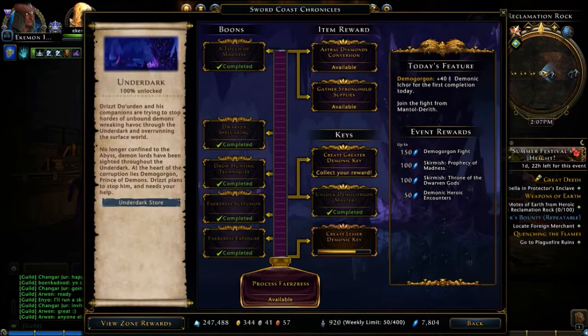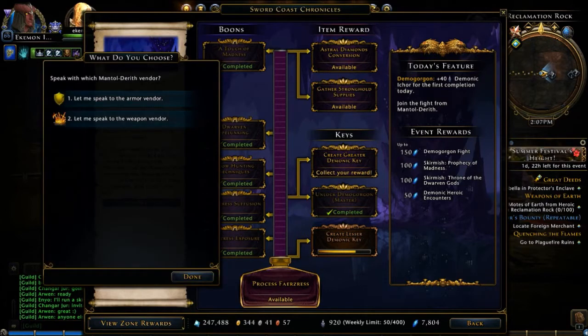If you look here on the left hand side, where it tells you a little bit about the Underdark, I can click on the store here. It says let me speak to the Armor Vendor. You also have a Weapon Vendor. We'll talk about the Armor today.